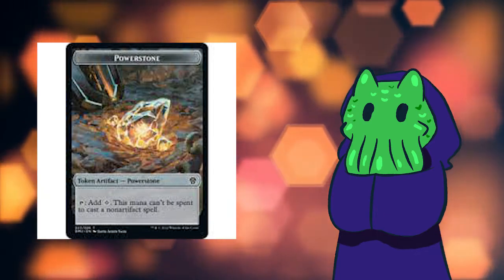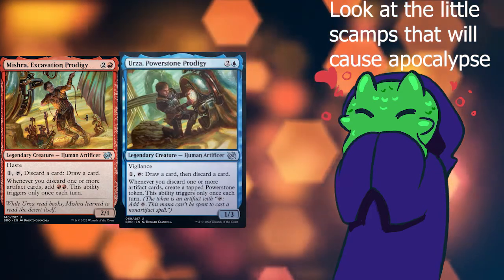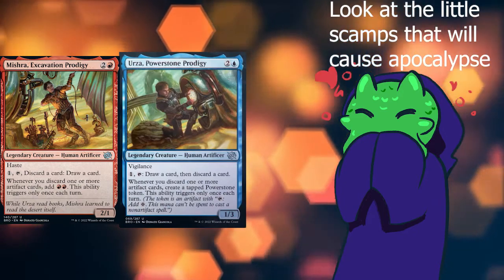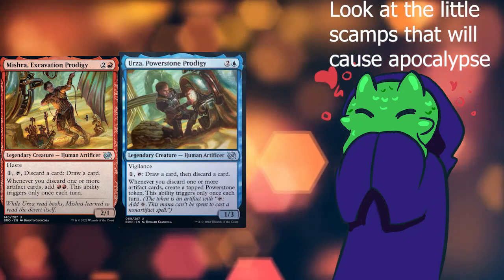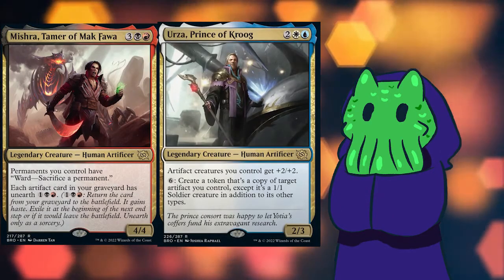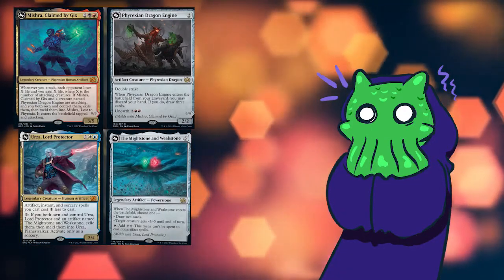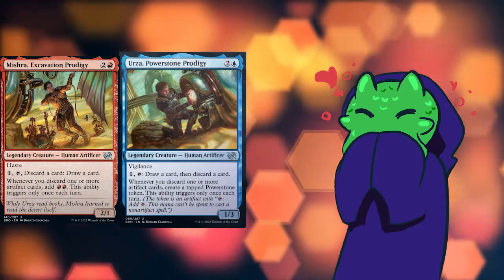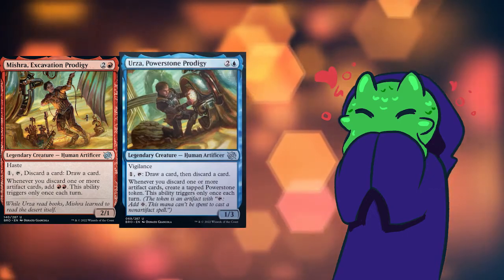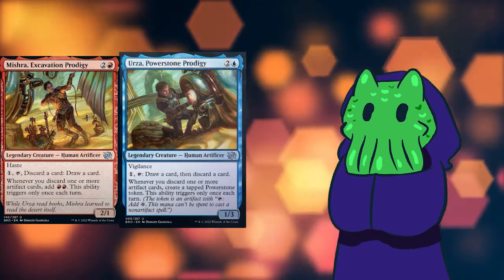The brothers in this Brothers War are Urza and Mishra, and this set is kind of spanning between three eras of their lives. They're going to have a young Urza and Mishra card, a kind of middle-aged card for each, and then also a later stage of their life — their finale. I like these younger cards; they're very good commons. They synergize together, which is really cool. Blue-red looks to be maybe some sort of discard artifact stack, which would be interesting.